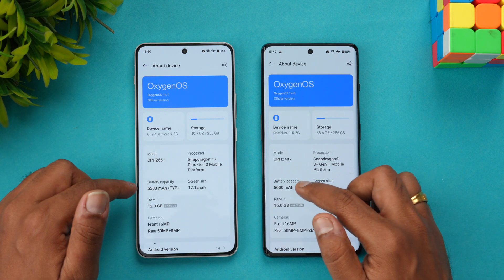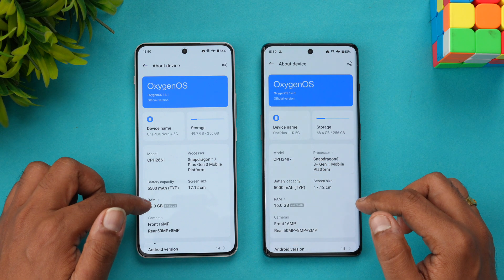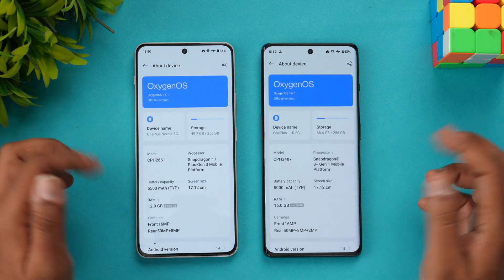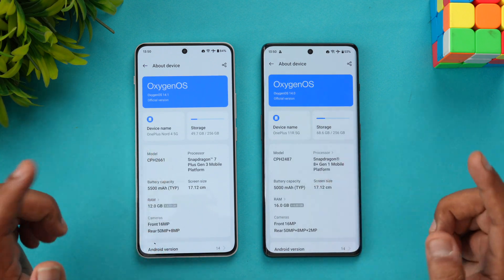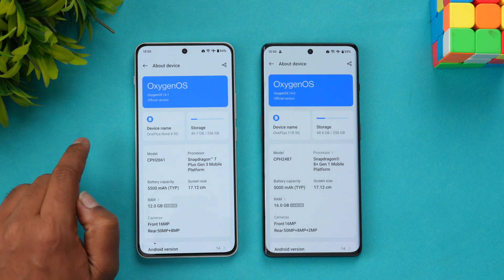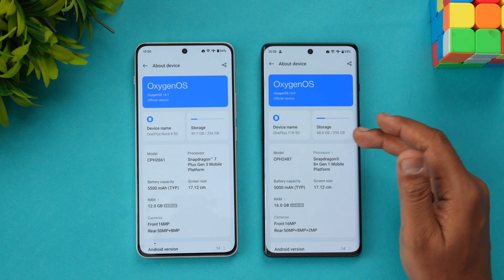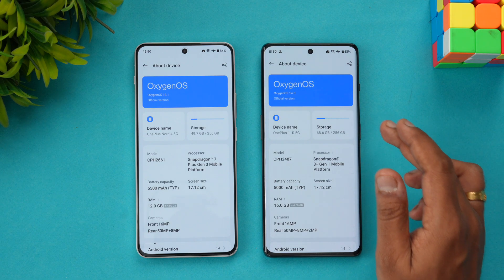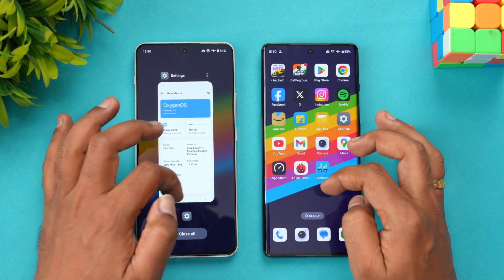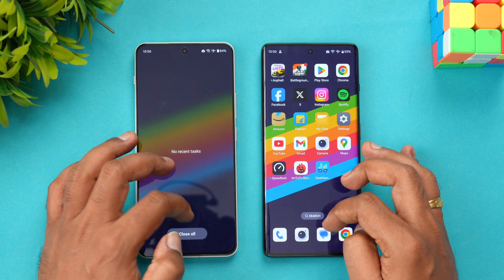The OnePlus 11R has a 5500mAh battery — that's not going to impact the test. It has 12GB of RAM while the Nord 4 has 16GB of RAM. Android version is 14 on both devices. An important hardware difference: the Nord 4 uses UFS 4.0 storage with LPDDR5X RAM in the 256GB variant, whereas the OnePlus 11R uses UFS 3.1 storage — that's one of the key differences.